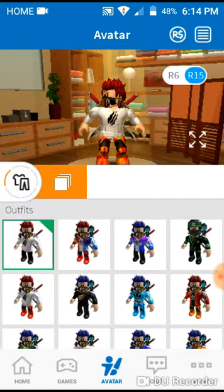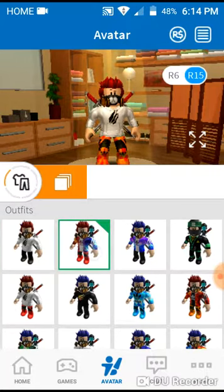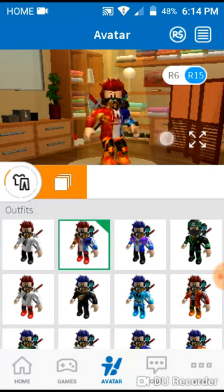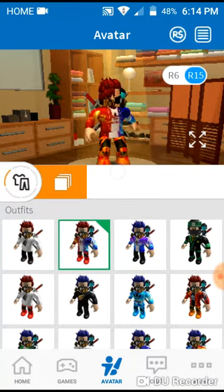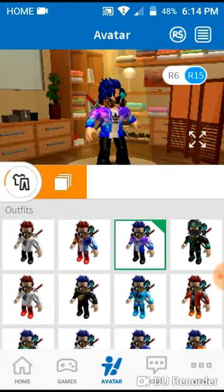We have this one, which is Preston's hoodie. Preston Plays — go check him out. Here is this one, pretty cool. It's fire and lava. Here's this one, which is my Purple Slime outfit.